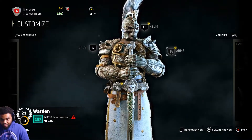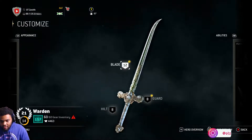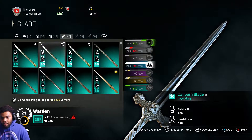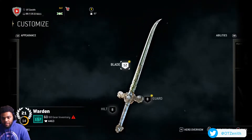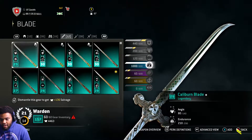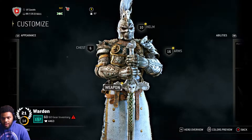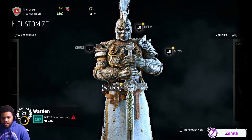Now this sword — just like with the ornament, I'm rocking the Caliber Blade. I love it; I love that it's curved. The other swords aren't really doing it for me. This hilt goes well with it and what I really like is that the hilt turns white once you use a certain shader, which I'm going to get into next.